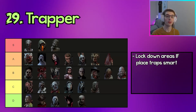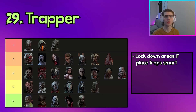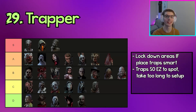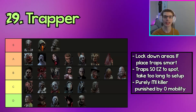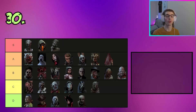The next killer in D tier is Trapper. Trapper can lock down short loops and small areas like the Killer Shack with traps placed in smart areas where survivors won't expect them. The problem is that traps are very easy to spot and take a long time to place because you can carry so few of them. Outside of traps you are literally only an M1 killer — if you don't have any traps in a chase you literally can't do anything but M1.